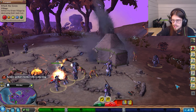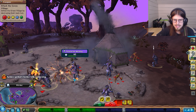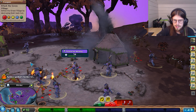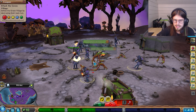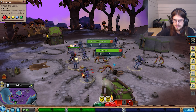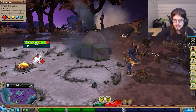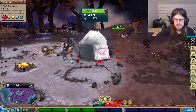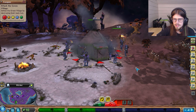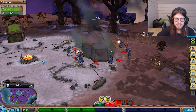How do they have eight people already? I think we have to take out these individuals. Take out their chieftain first - that probably makes more sense. Take this guy out. I think the rest of their little guys have ran away.